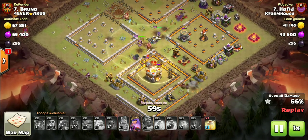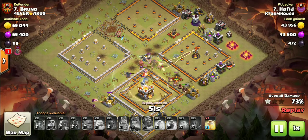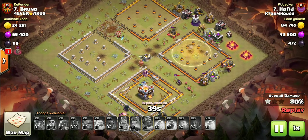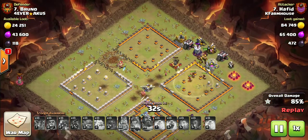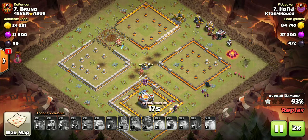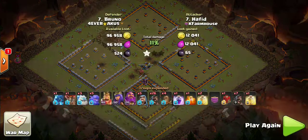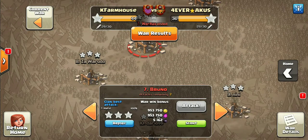Now he's got great pathing for his hogs — he knows exactly where they're going and does a good job of dropping them strategically so they're not all scattering. They come right together on that heal. He's got one heal left — he uses it on this inferno tower, then takes out this cannon and archer tower. All he's got left is an X-Bow and a wizard tower, and at this point the base is wrecked. Great job. I've never been the biggest fan of earthquakes — that's coming from a Town Hall 9 perspective since you tend to lose your poison spells — but that was a fun attack.